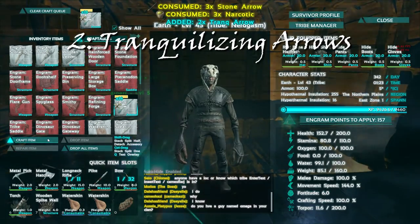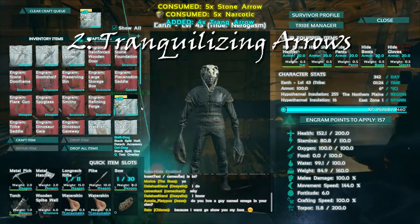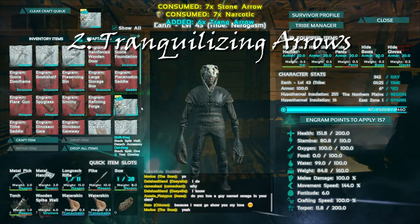Tip number two: using tranquilizing arrows is currently the most effective way to tame. It does the least damage for the amount of torpor it increases.